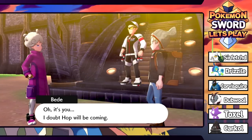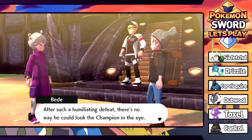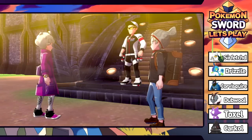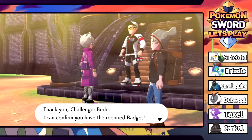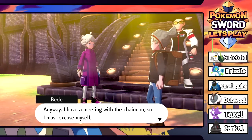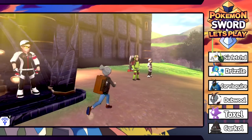Bede says Hop will surely withdraw from the challenge. He's confirmed to have the required badges. He has a meeting with the Chairman so he must excuse himself. Oh thank god, we don't have to battle! That's good. Meeting with the Chairman - this guy makes it seem like that gym is right there. What's up with the watts NPC?